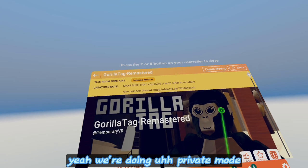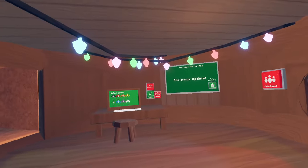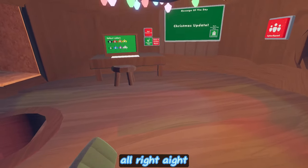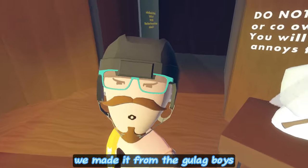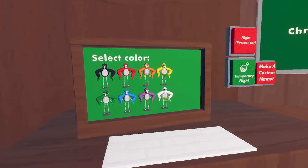Yeah, we're doing a private mode. I cannot handle the little kids, I'm sorry. All right, we made it from the gulag boys. We are now in Gorilla Tag — select your color.